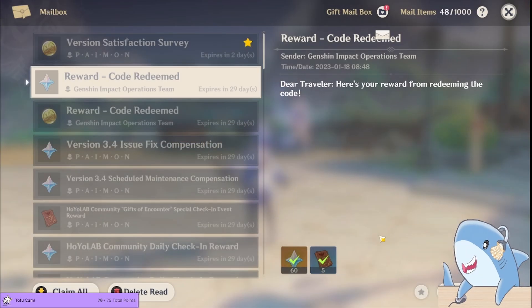Only one of these codes will give you free Primogems; the other one just gets you a bunch of free other things, including Mora and some food items.